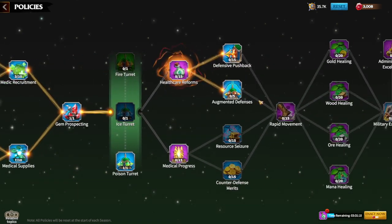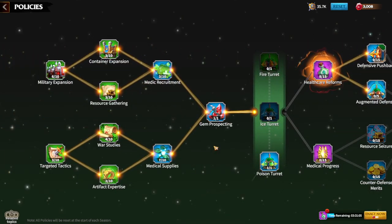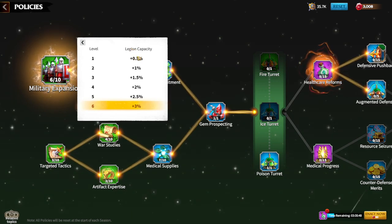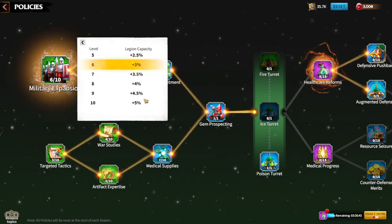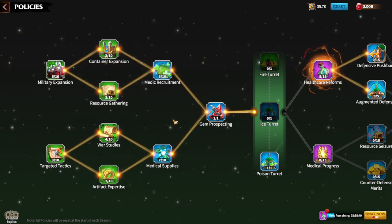Regarding changes to the policy tree, there are new policies like turrets, augmented defenses, and healing. Military expansion has changed — before it was pure numbers like 500 to 1,500 additional troops, but now it's percentage-based. Military Expansion 1 gives you an additional five percent more legion capacity.